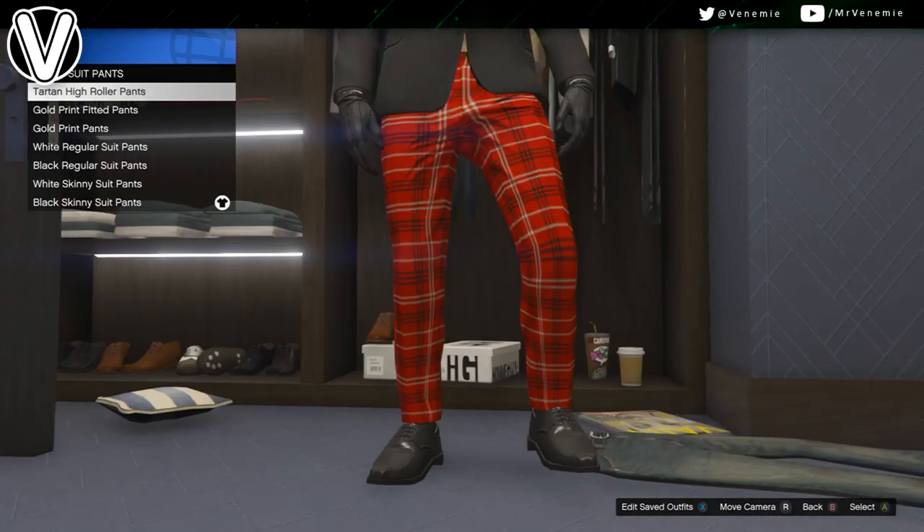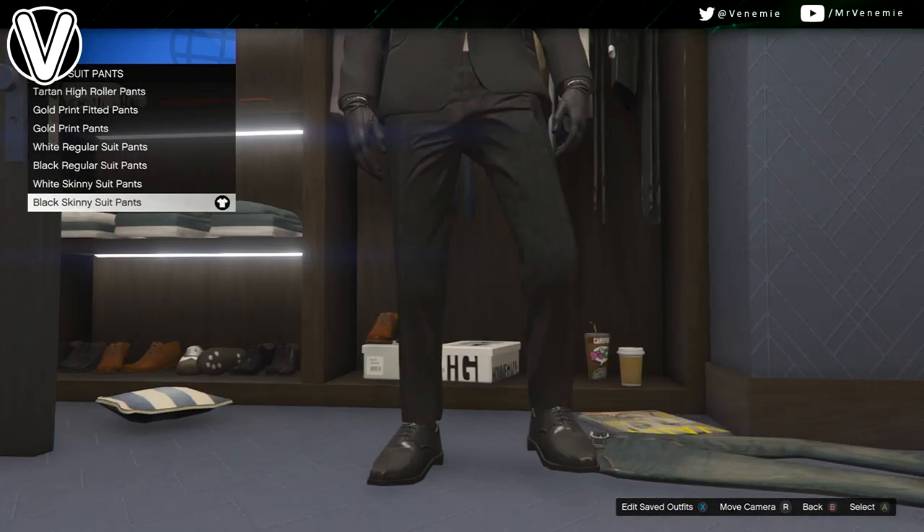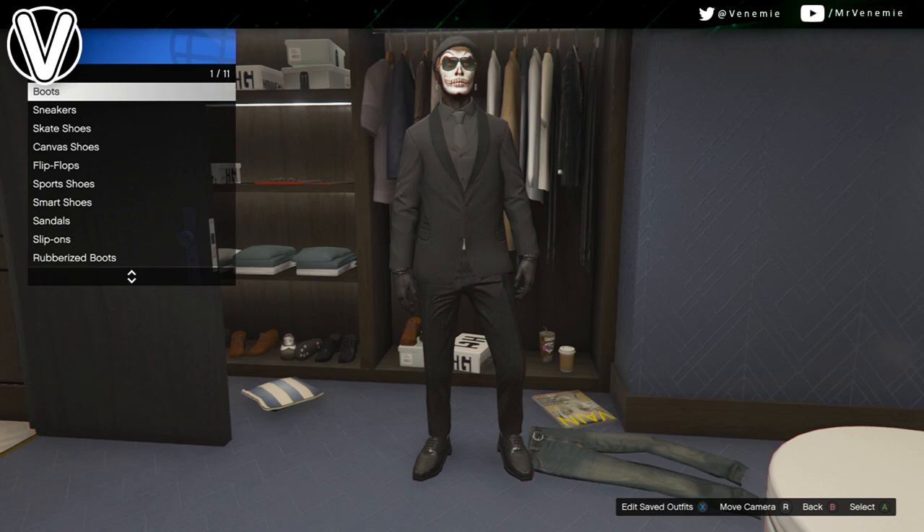After this, you want to go down to pants, fitted suit pants, and you want to put on the black skinny pants. You could go with the black regular if you like your suit pants to be baggy - it's entirely up to you.